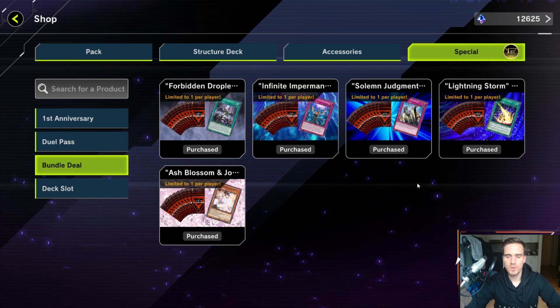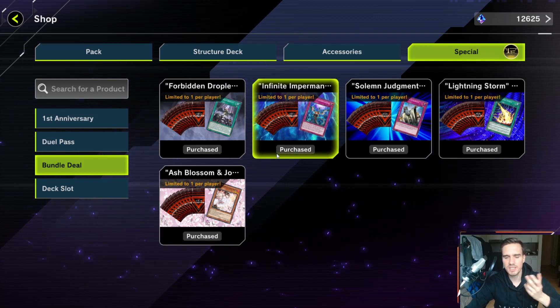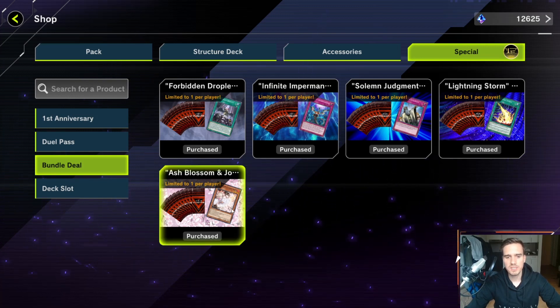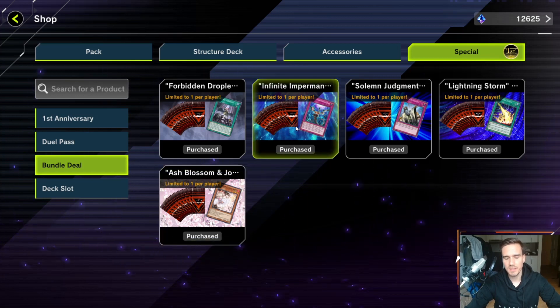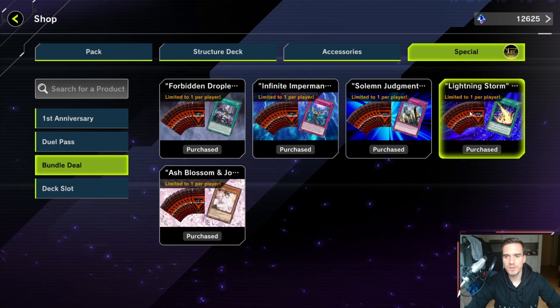Solemn Judgment is more of a niche staple, often run in trap decks, but still a really solid card. Every bundle here is worth picking up. The good thing is these are not time-locked, so you don't need to buy them at the start of a new account. But I'd suggest you at least pick up the Infinite Impermanence and Ash Blossom bundles, because you'll use those in nearly every deck — the Ash even more than the Impermanence. You cannot really go wrong with these.